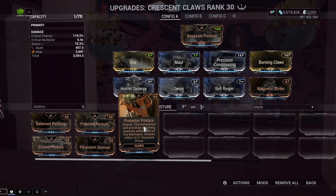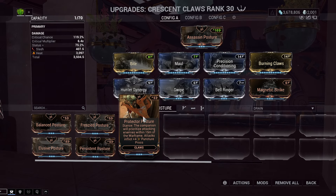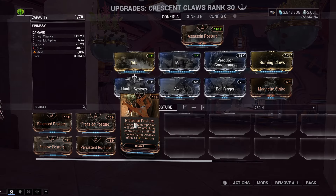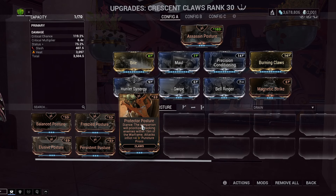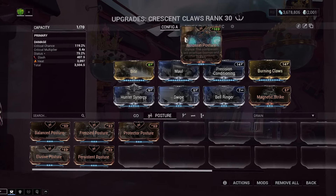The whole thing behind this pet is his little niche of putting puncture on things. Because puncture only stacks to five, and his Croissant Charge puts a whole five stacks on, you could use Protector Posture — he'd probably spread it to some enemies that aren't hit already and you'd have a more consistent time with puncture procs. But you're also going to be over-puncturing a lot — he'll be trying to put puncture procs on things that are already maxed. So for that reason, we don't use Protector Posture on this pet. Instead, we just go with the old standby of Assassin Posture.